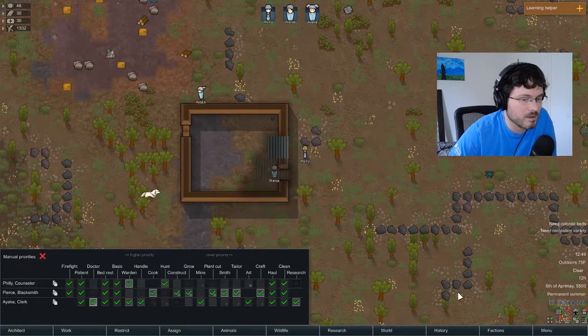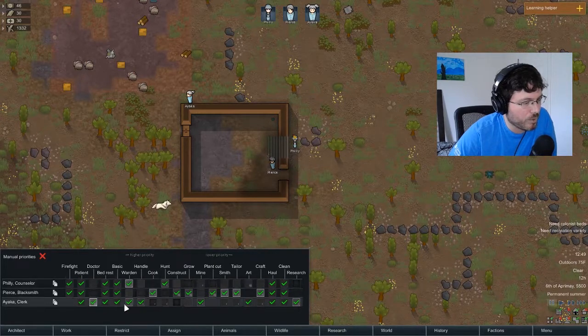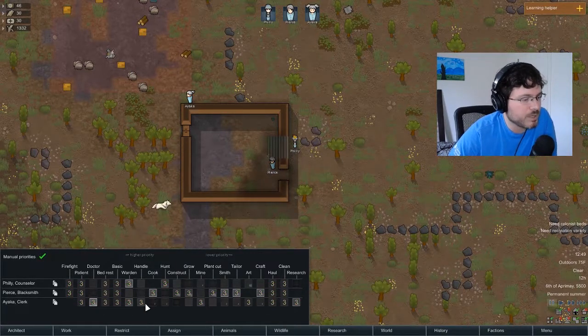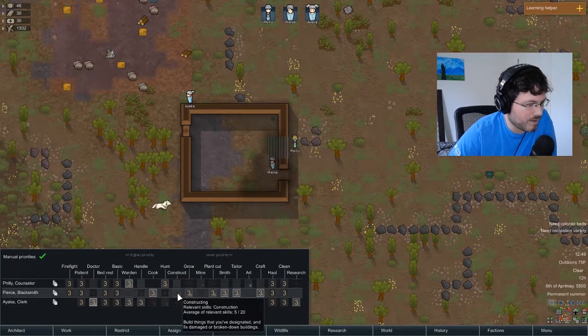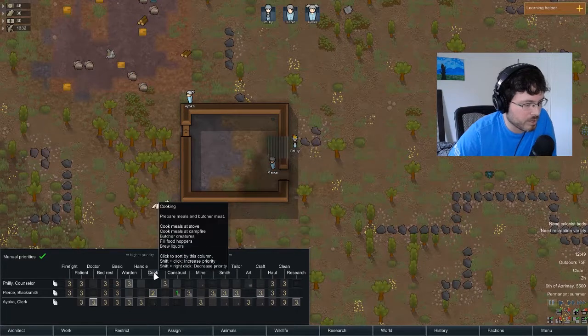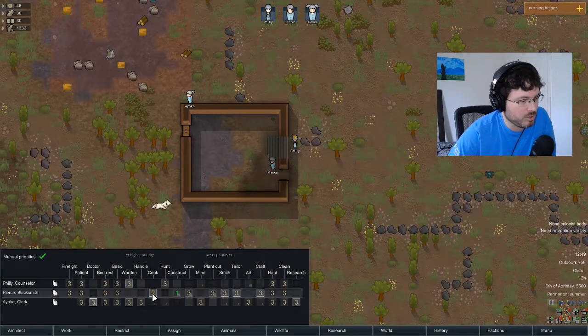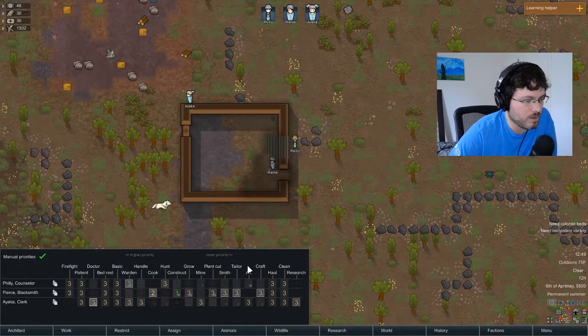Higher priority items are on the left - firefighting is all the way left as the highest priority. However, when you enable Manual Priority you can assign number values. For example, set this guy to 1 for construction but 2 for cooking - that means he'll prioritize construction over cooking even though construction is lower on the default list. I recommend using manual priorities because it gives you much more control.